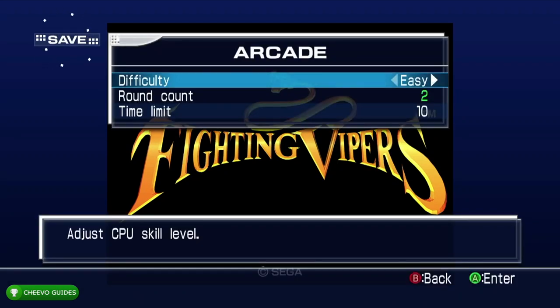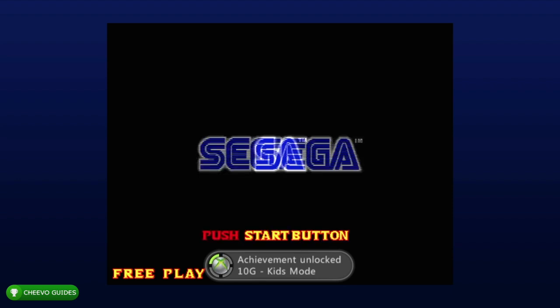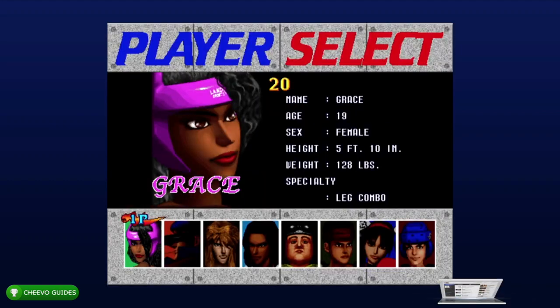After you pop that achievement, go to exit game and start up arcade mode again. This time you want to hold LB and RB and press A at the settings screen. This is going to activate kids mode. You will know if you activated it correctly because they all have big heads.